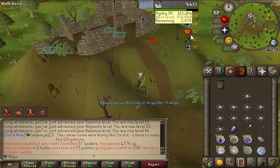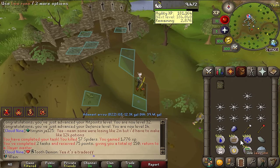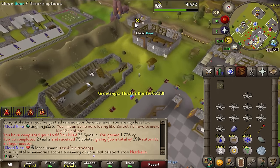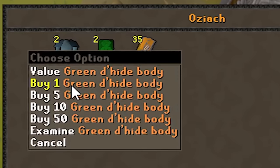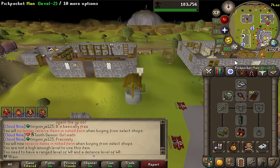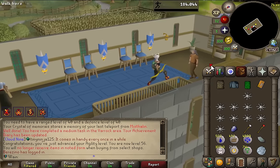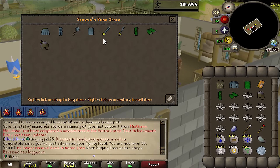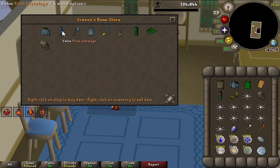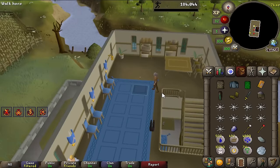We have 150 slayer points — Dragon Slayer auto-completed! That means we can buy rune armor. We headed to the Champion's Guild, bought chaps, vambraces, a coif, and a rune sword — 'equip a rune weapon' checked off. We won't be able to wear the full set until 40 defense, but we're getting there. Ranged and defense training it is: I shoot on long range, which means I hit one tile further but gain both ranged and defense experience. Just because I'm a sneaky rogue doesn't mean I want to die.